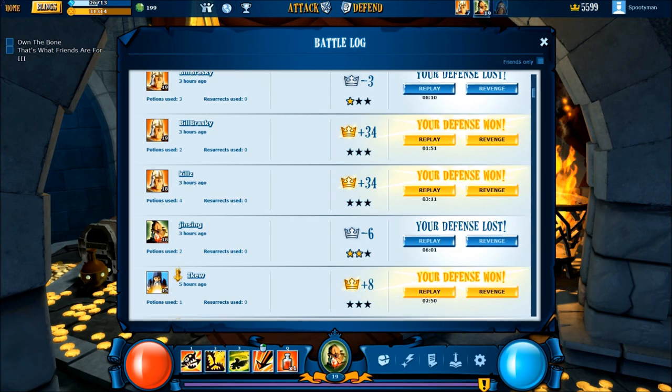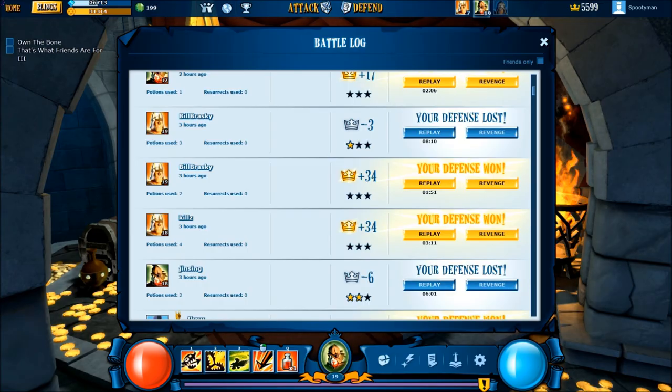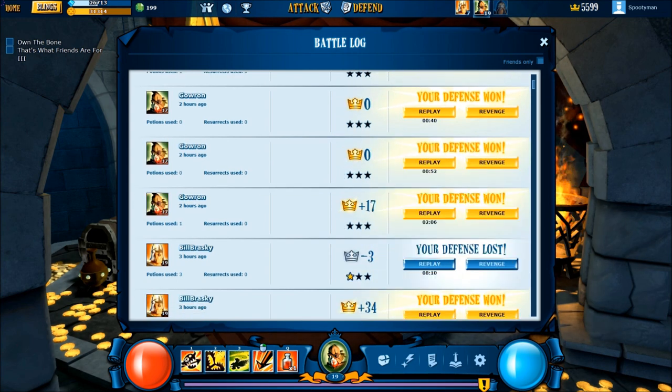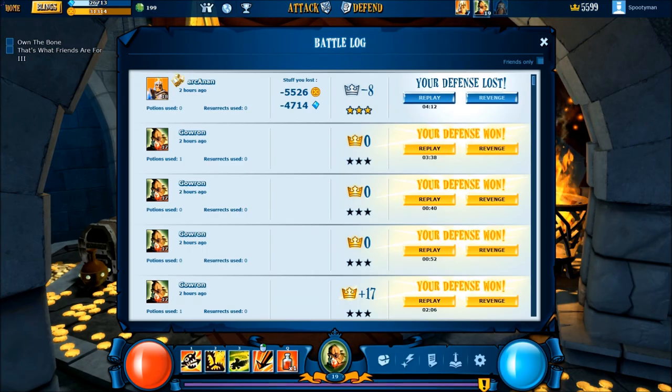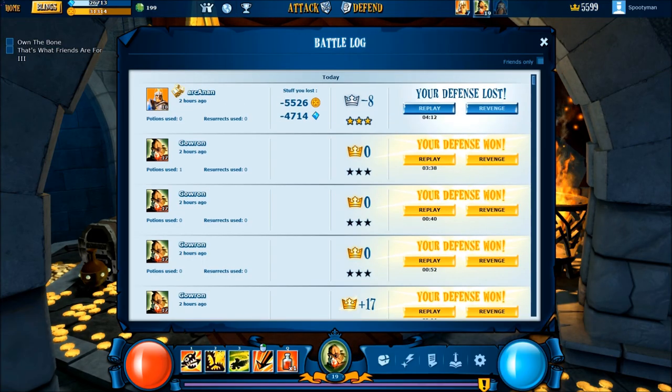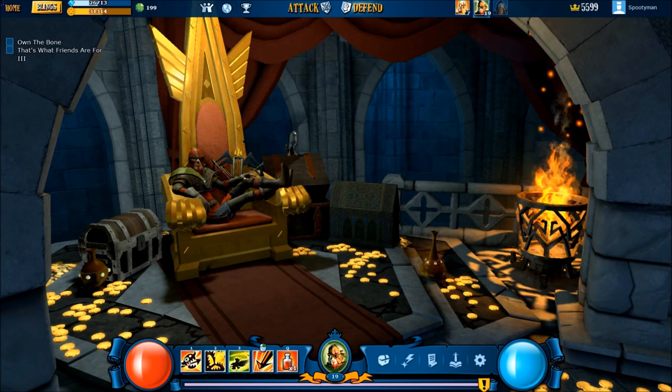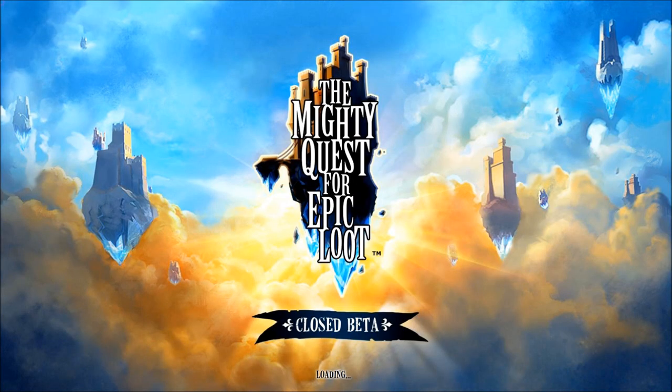That guy just ganked me — 2,600 of my loots. Look at that: 34 and 34, right back to back. Oh, Billy Braski came back and got three crowns. That guy tried and tried and tried. Gowron? Sorry dude, just not in the cards. And then that guy came and ganked me. Anyway, let's move on to learning the core of your castle.